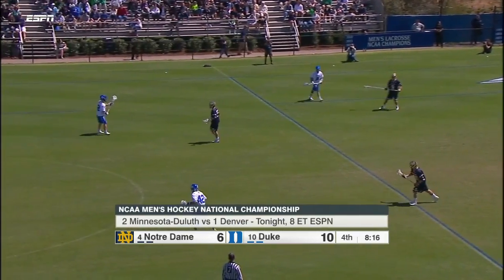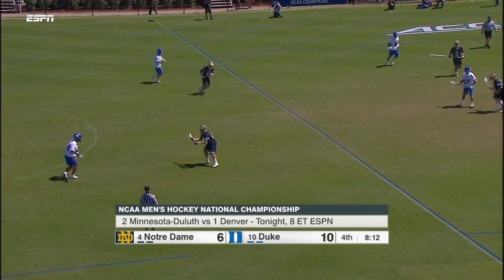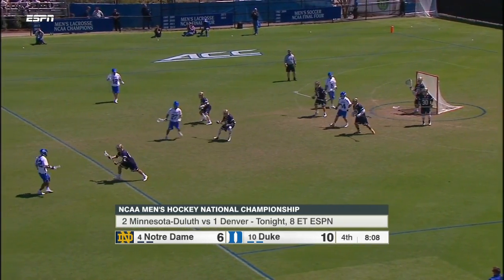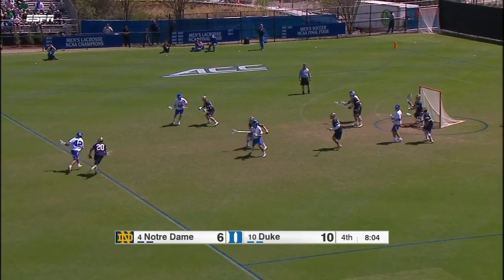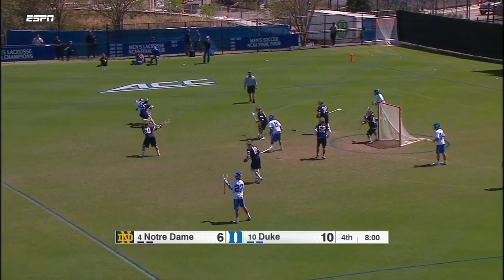The set requires that the midfielders read which way the dodge is going to happen, and it's set up so that the dodger has the option to go either way. So Ciri starts to the right, and the pop starts to happen, then he goes back and ends up dodging to the left, and it's the other midfielder who's going to shallow cut and fill his spot in the center popping out.